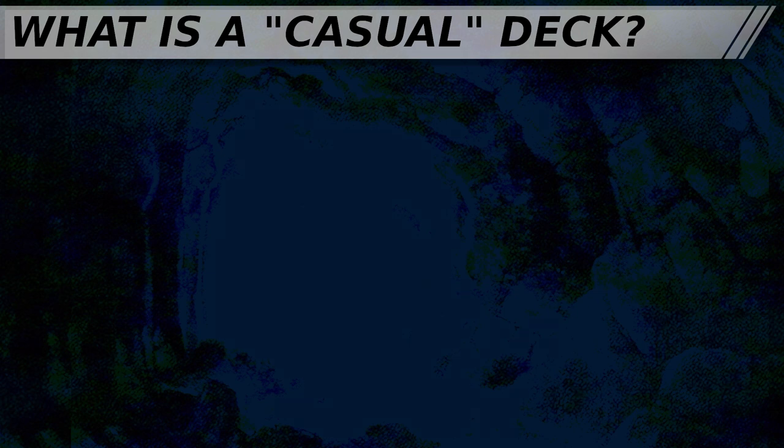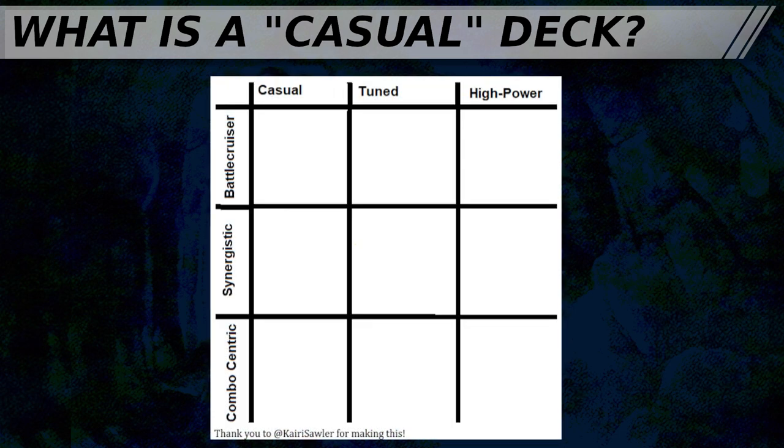Sage defines optimization in the rubric as the process in which we manipulate a deck in order to generate card velocity, mana efficiency, and consistency in creating a certain game state. The more optimized the deck, the more likely you will be to consistently recreate a particular desired game state. The optimization axis describes how consistently and how quickly your deck is looking to create its winning board state, which sounds similar to the concept of the critical turn.